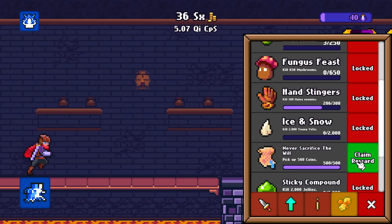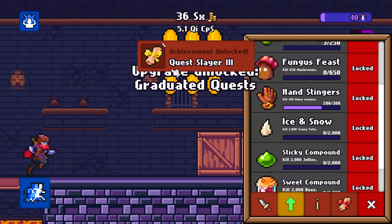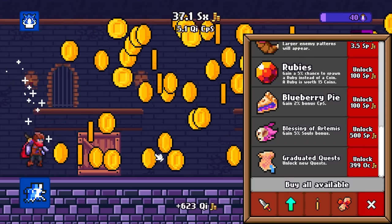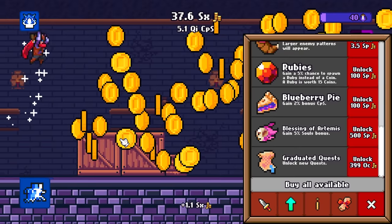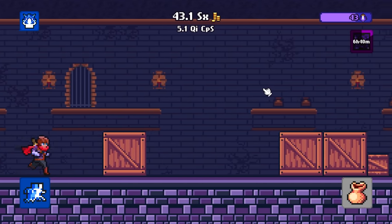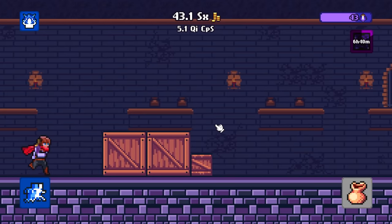One of my quests is done — pick up 500 coins, already done. And I think that unlocked this: for 399 octillion dollars I can get new quests, but it's going to be a long time before we hit that number. With the coins per second and the amount of souls we're getting, I think it's a good time to let the game sit for maybe 12 hours and see what happens after that.